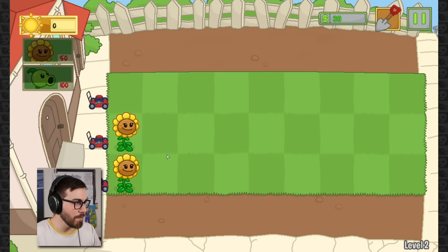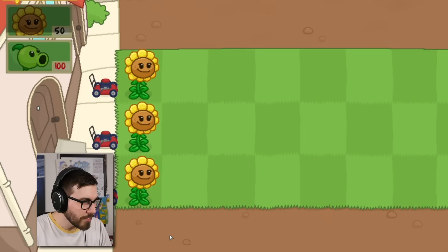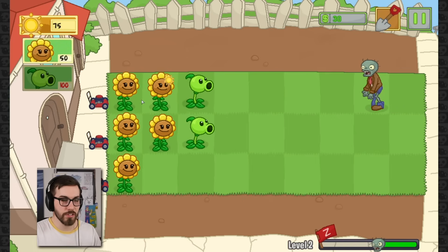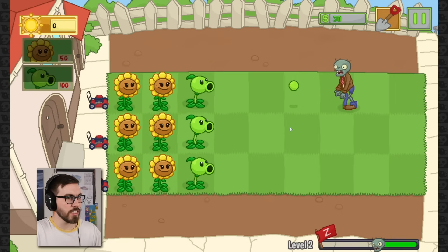I wanted to play this game and then PvZ3 came out and I was like, okay, I guess I'll focus on PvZ3. So now finally I get to play this game. The sunflowers kind of just open their mouth a little bit and out pops some sun. I don't know what kind of health my plants have - it's probably similar to normal PvZ games. There's over 60 levels in this, guys.